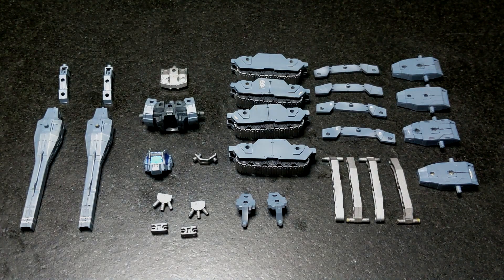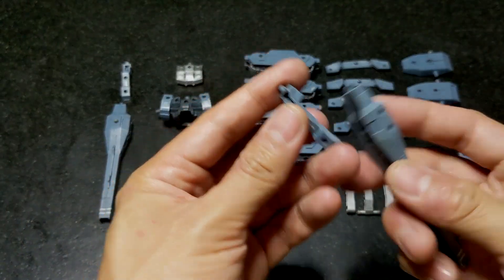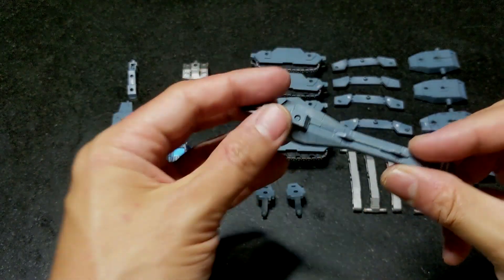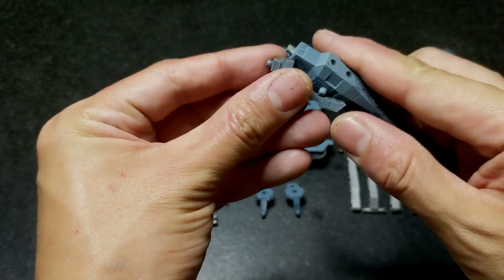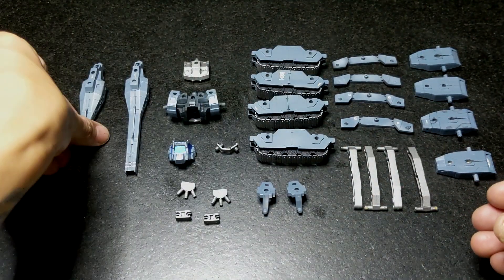Now let's talk about how you want to put them together. The first thing you want to do is get your tank cannons and connect them as you do on your tank vehicles for 30 Minute Missions — connect these like so. You'll have two of them; put them aside for now.